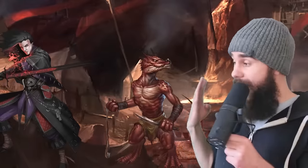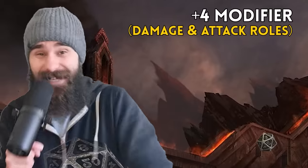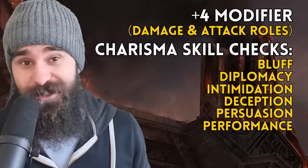But it gets better. Because you're a Hexblade Warlock, you can attack using your charisma modifier. This means you're adding a plus 4 modifier to all your damage and attack rolls, all while having incredible charisma for all that intimidation, deception, persuasion, and other social skills.